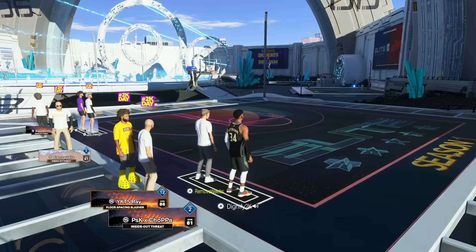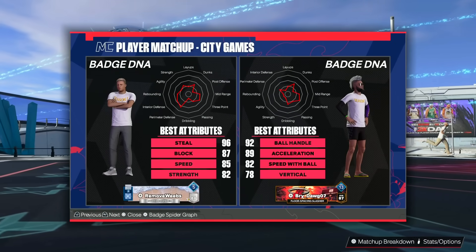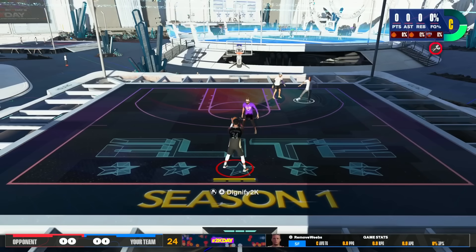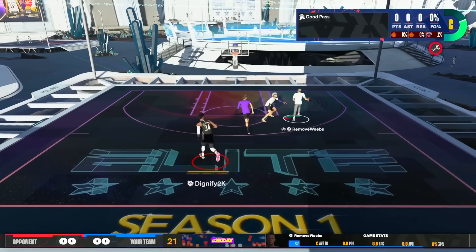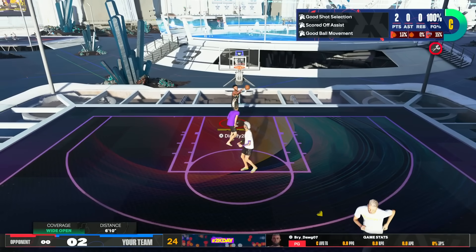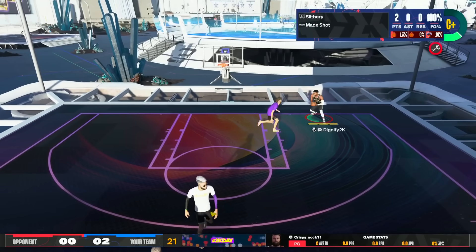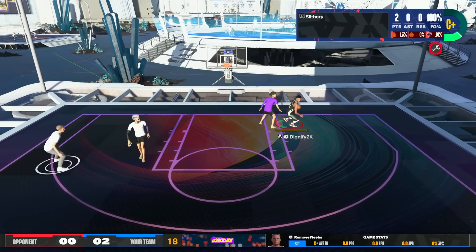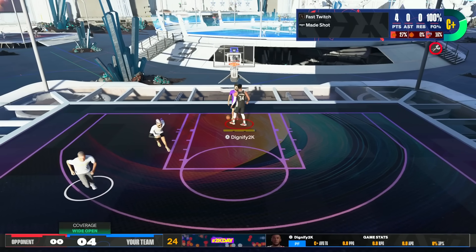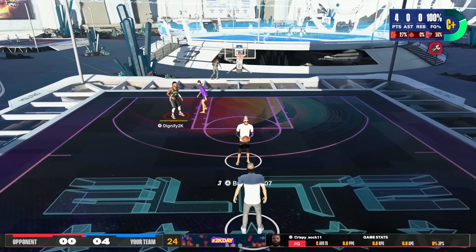Now we're going to hop right into some gameplay. You're going to see the Giannis build at full throttle — pretty much peak performance. I don't shoot the best every single game, but I recently found a new shooting cue and jump shot I'm using in this video. If you want the new jumper, drop a like and I'll have a full video on how I shoot better with a 73 three-point rating. Anybody shorter than six-foot-ten that you put on the Giannis build — it's really just barbecue chicken.